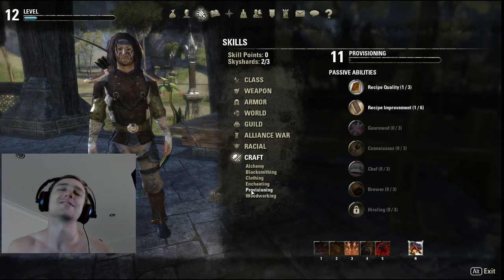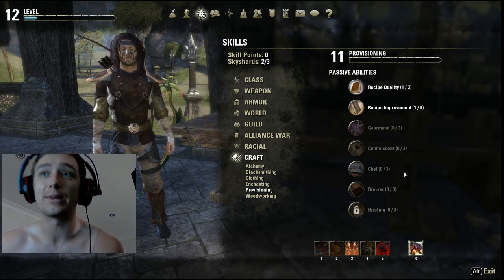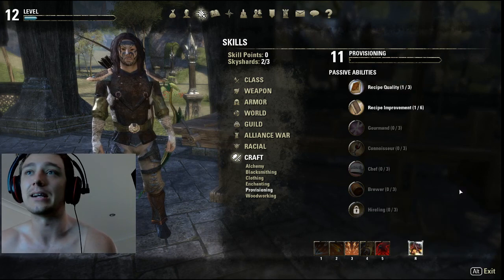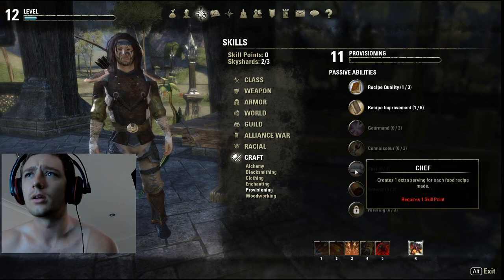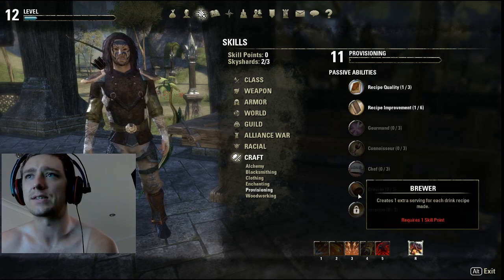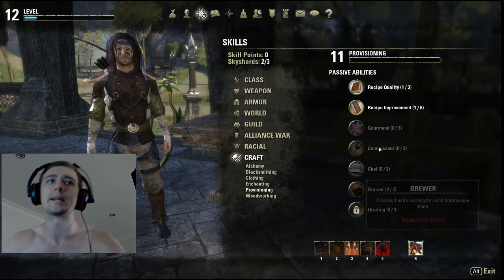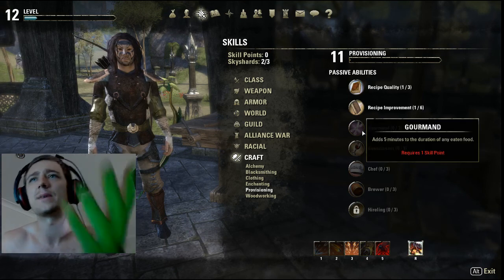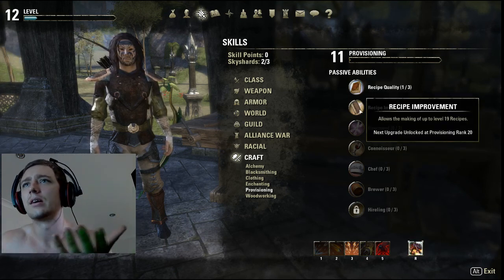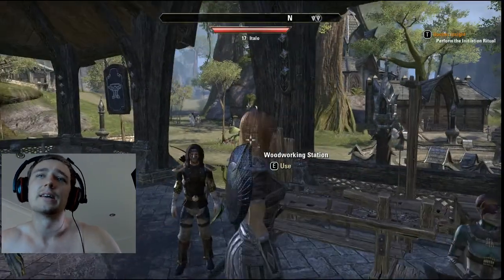We're doing provisioning. This is my highest trading skill at the moment, purely because I stockpile. As you can see, I probably will never spend a skill point in this kind of stuff, but I'm not gonna be level 28 in a while. It basically just adds five bit and allows the making of up to level 19 recipes.